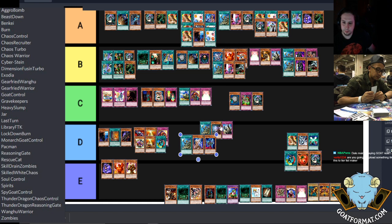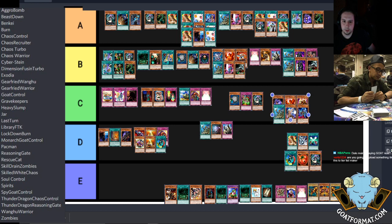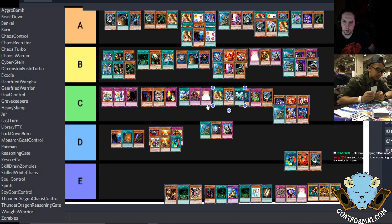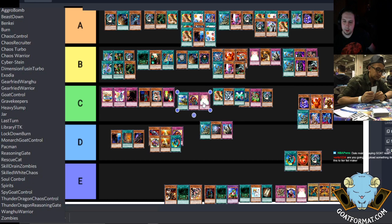It just may have surprised people. I'm inclined to put it somewhere near wherever the Zoo deck goes. Soul Control I think is better than Gravekeepers, maybe at the back of C. Skill Drain Burn — that topped years ago. I'm not seeing much Skill Drain Burn anymore — I'm seeing more like Nightmare Wheel, Level Limit Area B type of deck. I'd put it with this one — the old school burn decks.